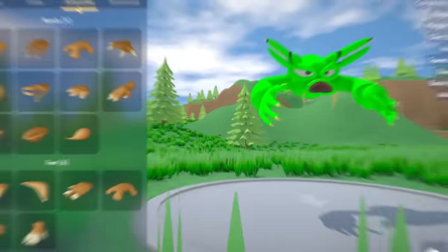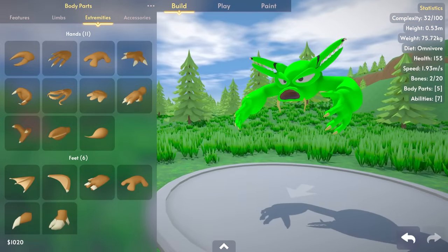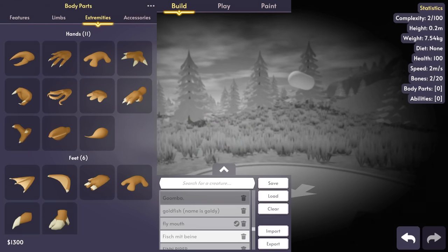Welcome back to Creature Creator. We're checking out some new abilities today. This weird green-looking guy I don't have a name for - he's a bit strange, so I'm just gonna delete him.